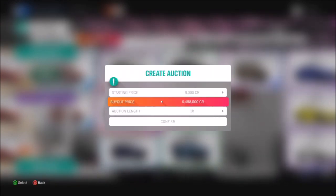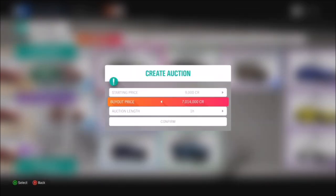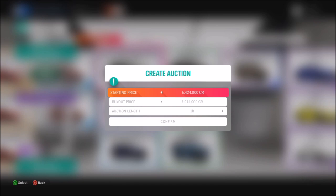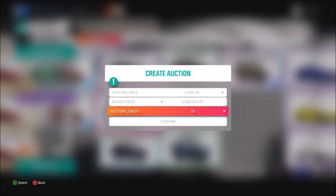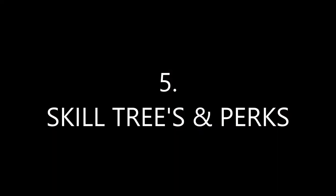An untouched Range Rover Volar goes for 6.488 million credits with a max buyout of 5.898 million. The one I tuned — spending just 25,000 credits — now has a max buyout of just over 7 million credits, so that's half a million extra credits for a tiny investment. If you're a higher level tuner or designer you can earn even more, which is why it's good to do festival playlist events and earn duplicate rare cars to sell.